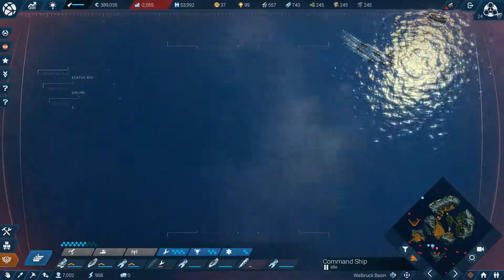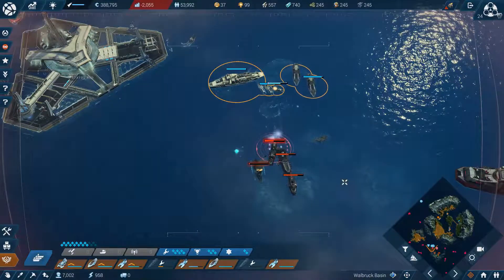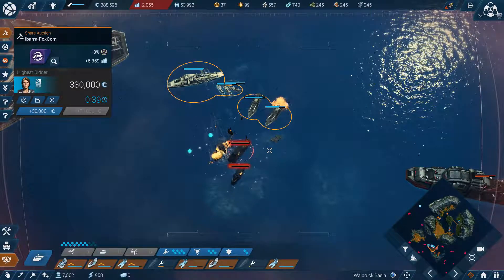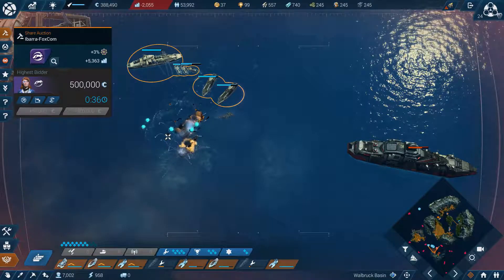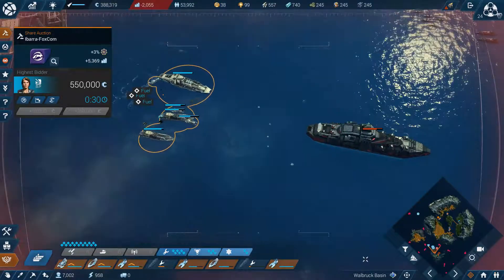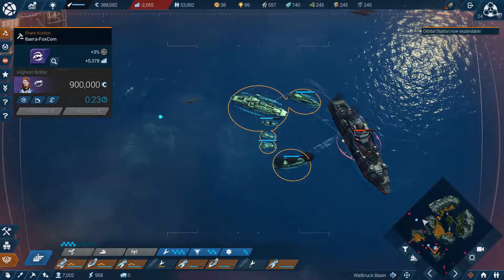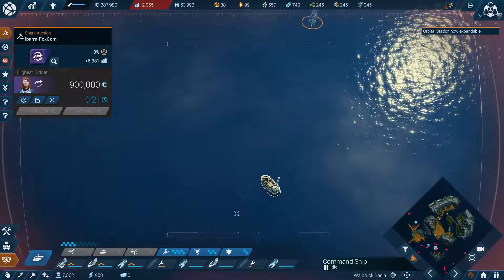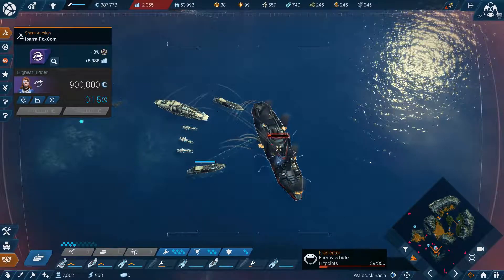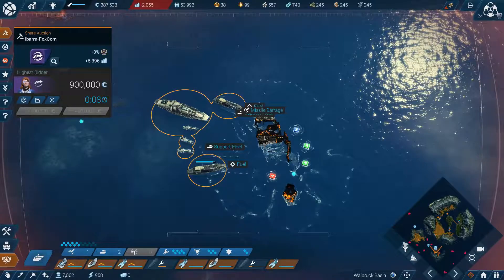Move on down there. All right - coordinates confirmed. Battle stations, they're attacking - directing power. Our orbital station needs some upgrades, we'll deal with that in a second. Move in there - okay, that doesn't impede us anymore.